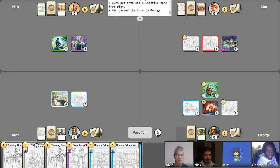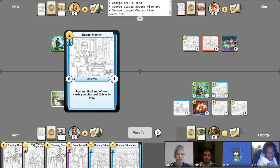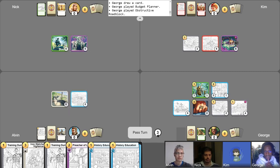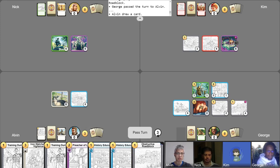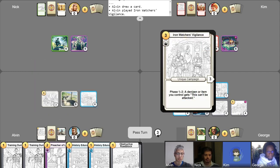It's my turn now. I get three gold and I have a free draw. Since I don't have seven cards in my hand, I'll take that free draw now. I play my Budget Planner, I play my Obstructive Roadblock. Hidden Flower Patch — does all this work to get rid of a Toll Collector only to be roadblocked? Yeah, it's unfortunate. And I will pass my turn. Get my gold for turn, free draw. I'll take a setup turn — I'll spend three gold on Iron Watcher's Vigilance. I think I'll pass like that, simple turn for me.